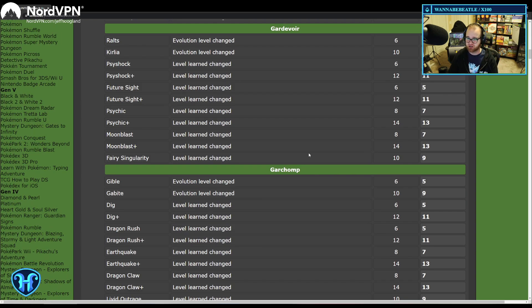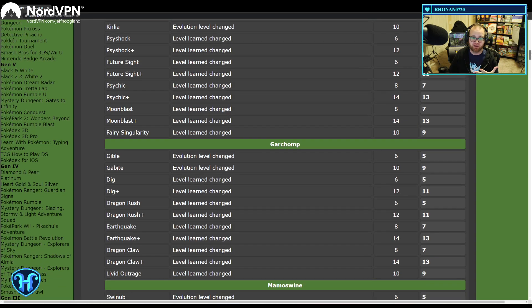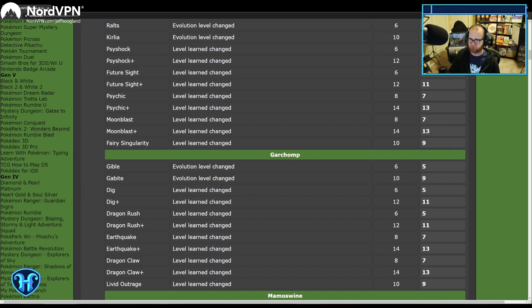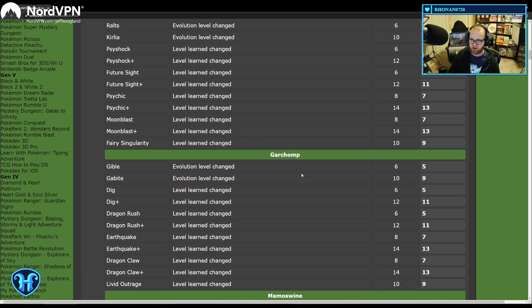Gardevoir and Garchomp have similar changes — they're getting their evolutions earlier, now evolving at levels 5 and 9 as opposed to 6 and 10. This is actually a change I had talked about wanting verbatim previously, because it means these Pokemon could potentially be reasonable jungle choices. You come out of the first jungle rotation at 5, so getting your first power spike at 5 means you're much better for Beedrills. Gardevoir could come out with Psy Shock or Future Sight at level 5 and get real ganks, while Garchomp gets its dash move — Dig or Dragon Rush — to help secure and chase.